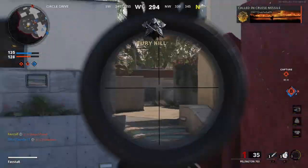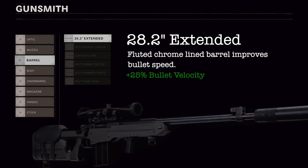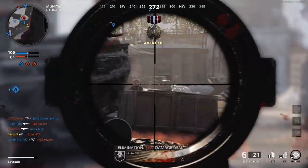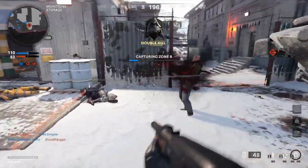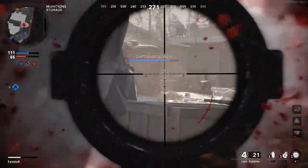Our next attachment will improve our chances of hitting long-range targets. The 28.2-inch extended barrel is a fluted, chrome-lined barrel which improves bullet speed. The 25% boost to bullet velocity will offset the reduced velocity from the suppressor, and will reduce bullet drop as well as reduce the distance we'll need to lead moving targets, simplifying the learning process.